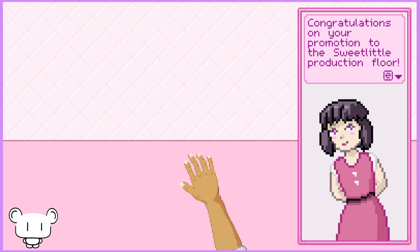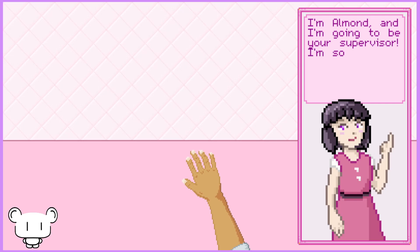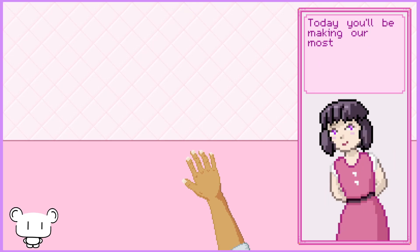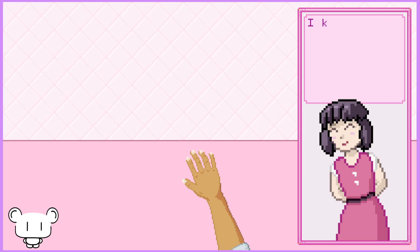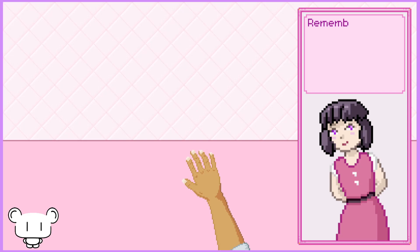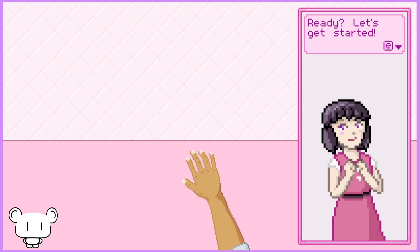Congratulations on your promotion to this sweet little production floor. I'm Almond, and I'm going to be your supervisor. I'm so excited to get you up to speed on your first day. Today you'll be making our most popular product: Pink Art Marshmallows. I'll walk you step by step through the candy making process. Remember, this is a top-secret recipe — make sure not to tell anyone about it. Ready? Let's get started.